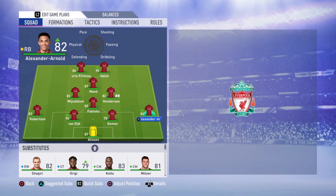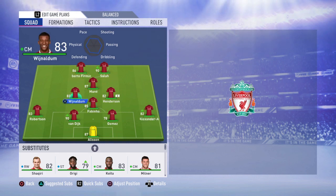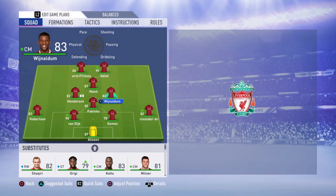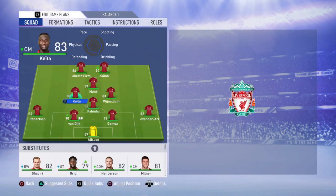At the CDM role it's going to be Fabinho — he's amazing, so tall, he's got long legs and he's gonna do it all for you. At your right CM it's going to be Wijnaldum — he's fast and an all-around midfielder, he will help you a lot. We're going to swap Henderson and put in Keita — he's a complete midfielder and he will help you a lot.